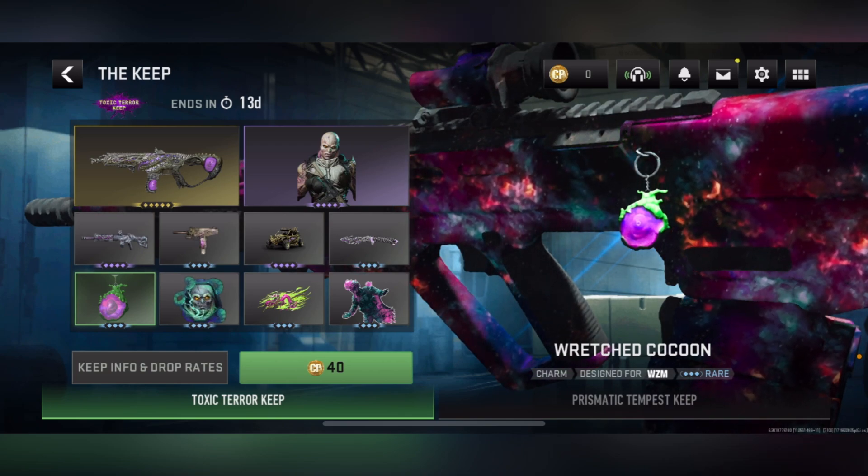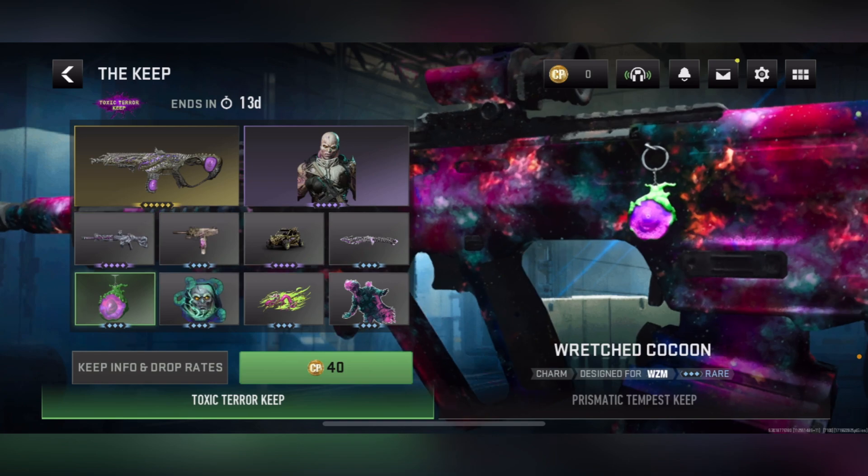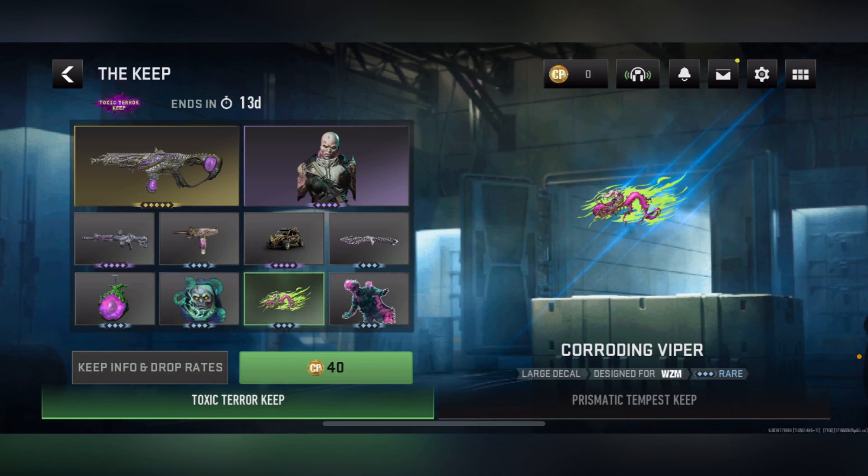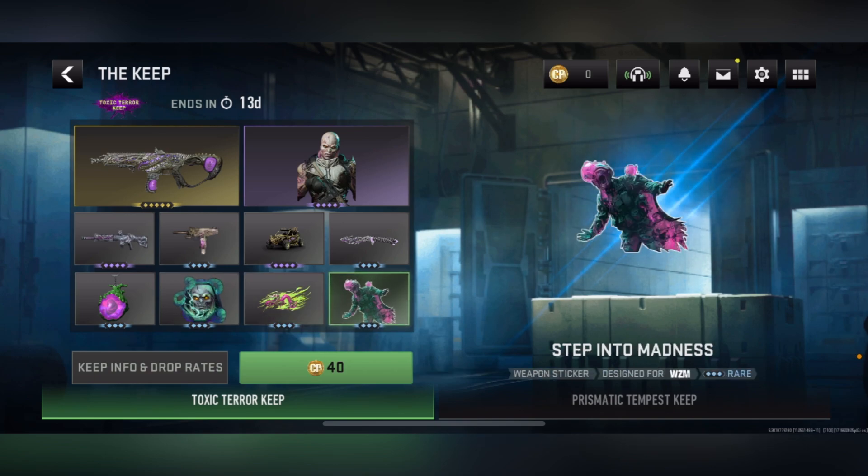Next, we get the Wretched Cocoon charm — it's a rare, like an orb literally just chilling on its own hanging, and it's pretty lit. After that, we get the Incubating Disaster emblem — pretty much like making a mutant itself, and the emblem looks pretty lit, it's a rare. Next, we get the Corroding Viper, a large decal — it's like a mutant on a worm. And last, we get the Step Into Madness weapon sticker, a rare — it's like something taking over you.